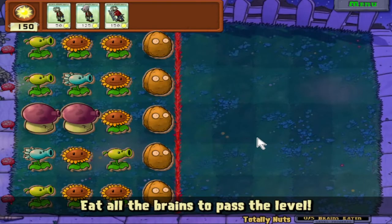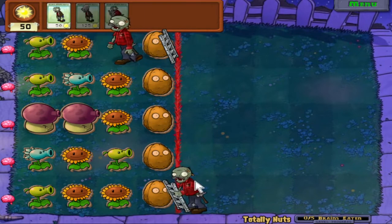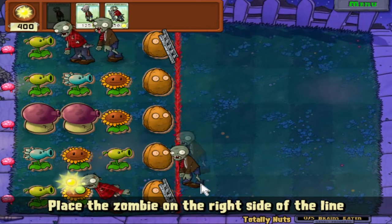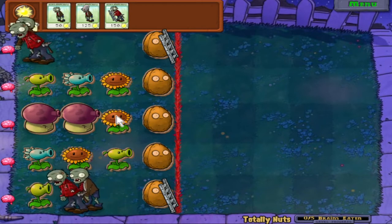Totally nuts! This introduces walnuts and we got the ladder zombie now. This is a great example of a level where we need to think carefully about which lane to go to first. We want one of these two sunflower lanes. A bucket head zombie might be able to get through all of this before he dies, but walnuts have a lot of HP, so I'm going to use ladder zombie first - make a ladder to go over this - so he can start getting more sun for me. I'll do the exact same thing down here.